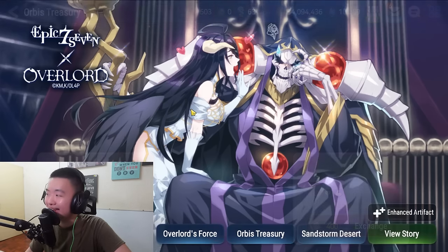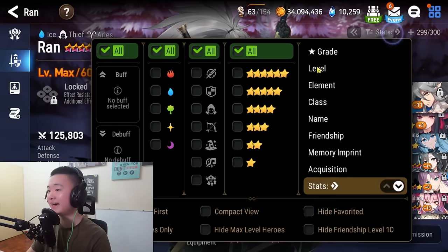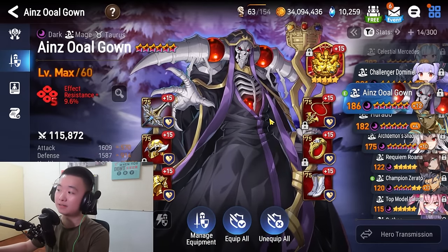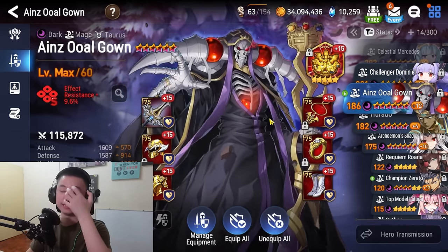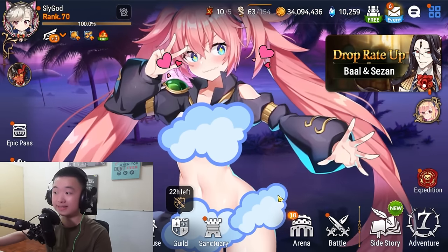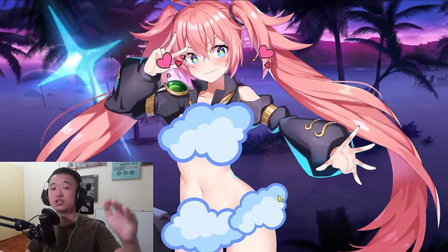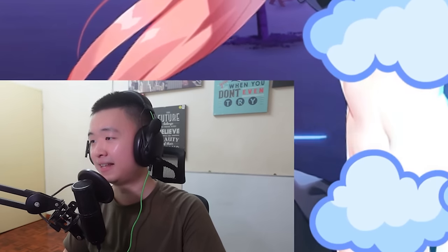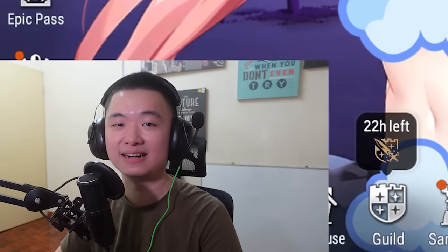This is an insane event that any newer player and any veteran would enjoy. It has a lot of quality of life — it's not predatory where they force you to pull a character, although Albedo is involved. But they give you Ains for free, and Ains is the main source of damage you need to beat this. I did not come up with every idea here — the fast clear team is what I learned from Tristan Wolf, whose video is linked in the description below. I wish you the best of luck getting those 100-plus gear score pieces. See you guys next time — take care.